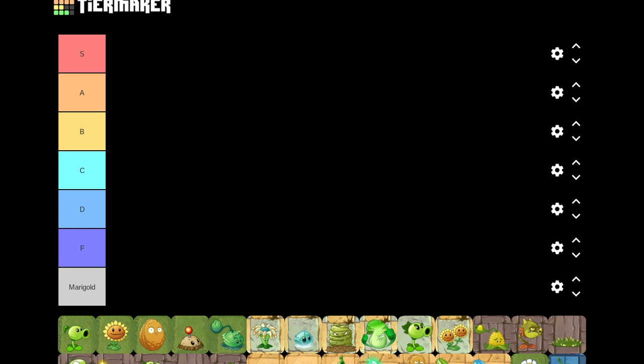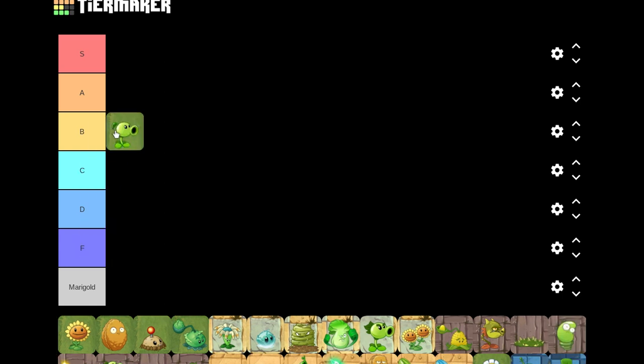I gotta disagree with Peashooter being D, because Peashooter is actually a very good starter plant. If you level it up it can actually be like a killing machine and be more cost-efficient. I'm going to consider Peashooter to be a B. He's one of those plants that gets overshadowed over time because he's just a starter plant and there are better ones.